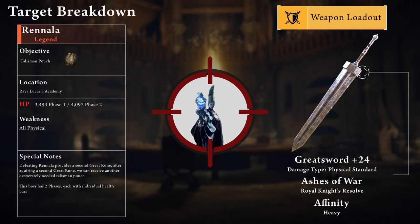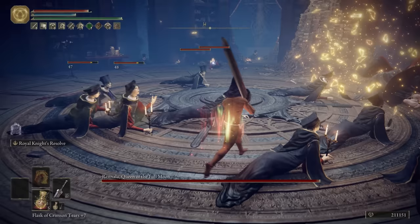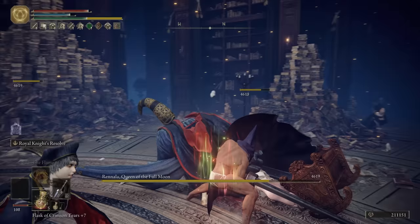Now we can move on to Rennala, who's a legend boss. Rennala's weak to all physical damage. She has about 3500 HP in phase 1 and just around 4100 in phase 2. Because she provides a second Great Rune, Rennala will give us access to another Talisman Pouch. We're going to target her weakness to physical damage with the Heavy Greatsword.